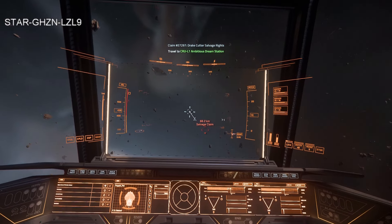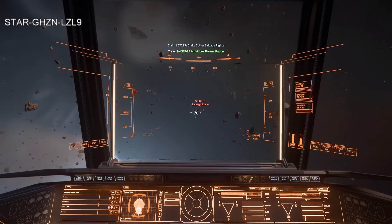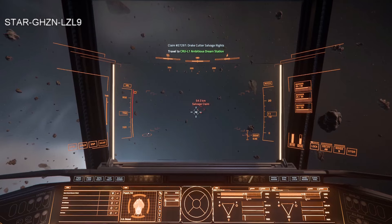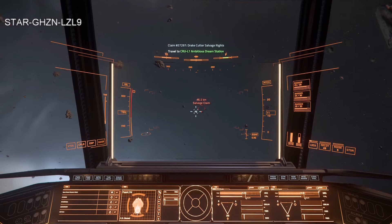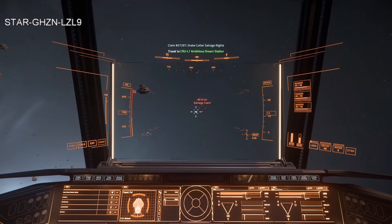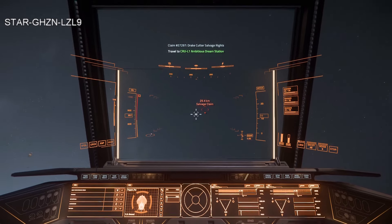There are really only two dedicated salvage ships currently in game, but that doesn't mean you can't take part in the fun of salvaging items. I'm going to position myself to place things I collect into the back of the Nomad, go enter the Drake Cutter, open the back, take out the components, grab any cargo and weapons, and then do a little bit of hand salvaging. I picked up a larger salvage gun I haven't tried yet.